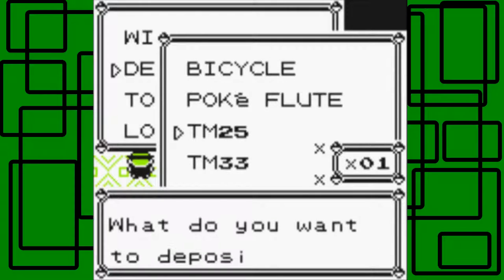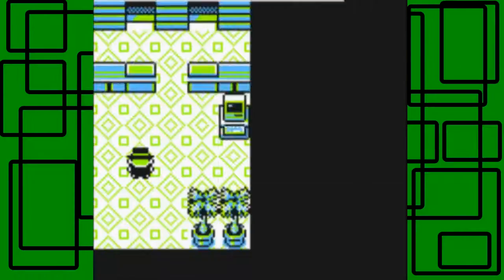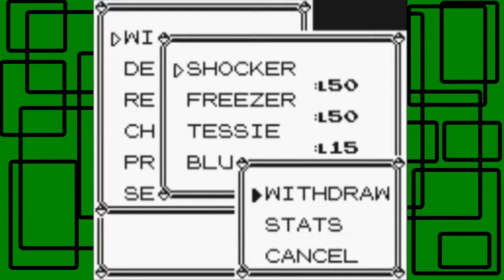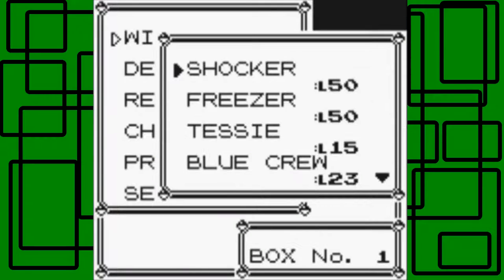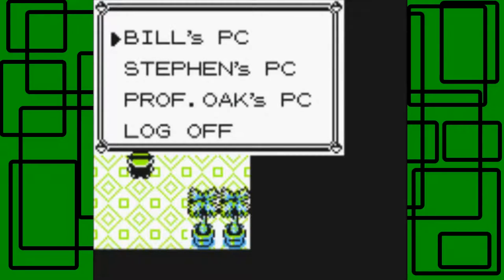Let's go to Bill's PC. Let's deposit Gamera - and then let's check on Shocker's stats. Shocker's still not fully healed. Shocker is an Electric and Flying type, number 145 in the Pokedex. Its attack is 104, defense is 95, speed is 120, special is 139 - that's pretty cool. It knows Thunder Shock and Drill Peck. Let's withdraw Gamera though, because we need Gamera to Surf. Trusty little Blastoise. Got Gamera - cool.